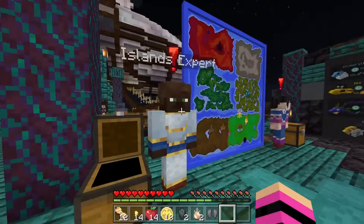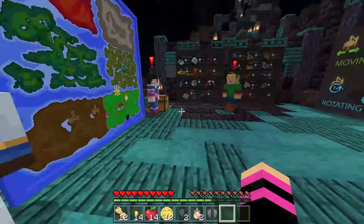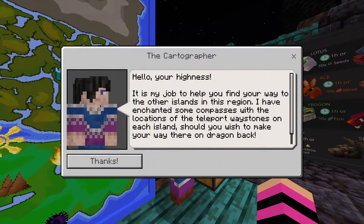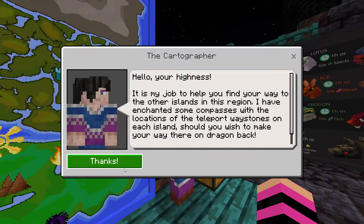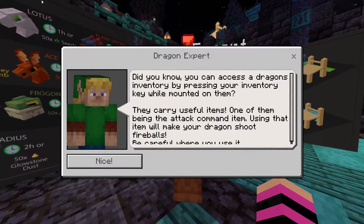The Islands Expert says: 'I can help you learn about each island.' The Cartographer: 'It's my job to help you find your way around other islands in this region. I have enchanted some compasses with the locations of teleport waystones on each island — make your way there by dragon.' Dragon Expert next!